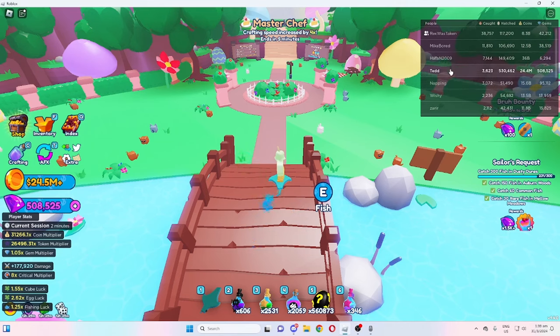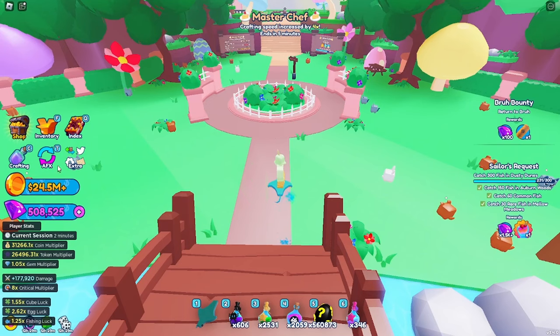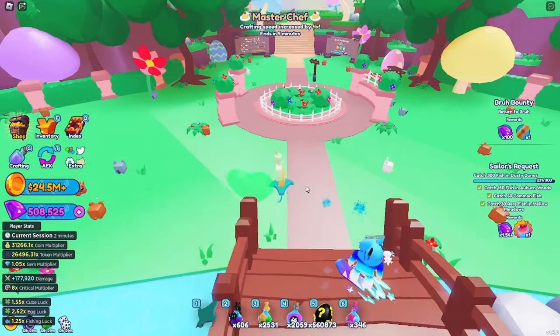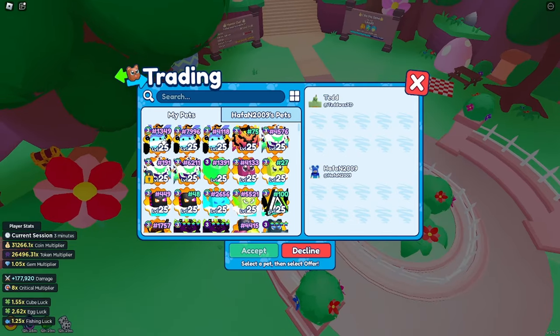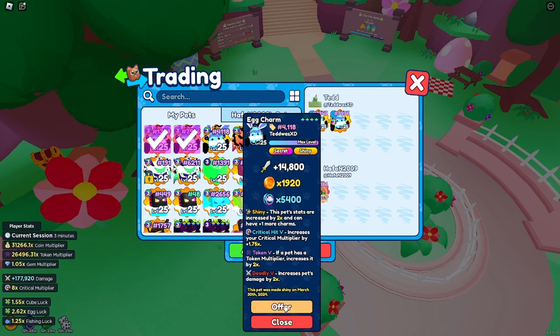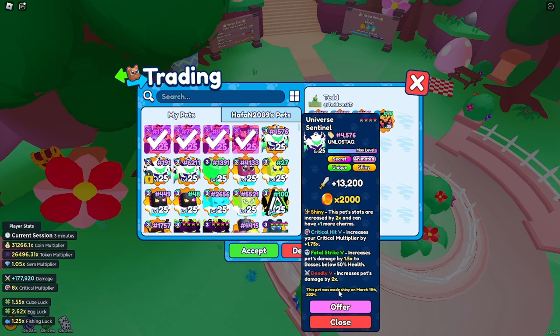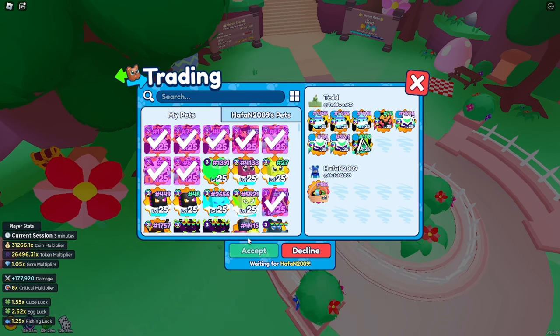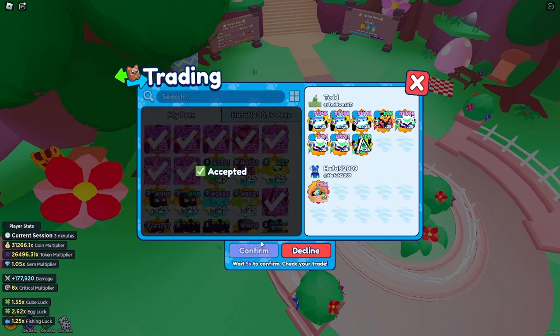Are you max silver currently? Yeah, I'm at half and 2009. Okay, here we go guys, we're gonna do the trade. I'll max it out for you, we're gonna do a safe trade here. Number 186 — we're gonna see the stats on this thing.